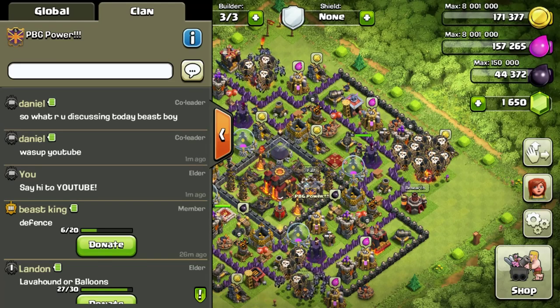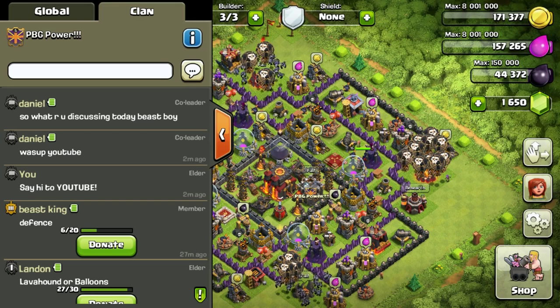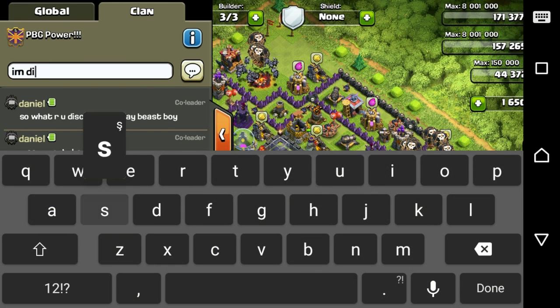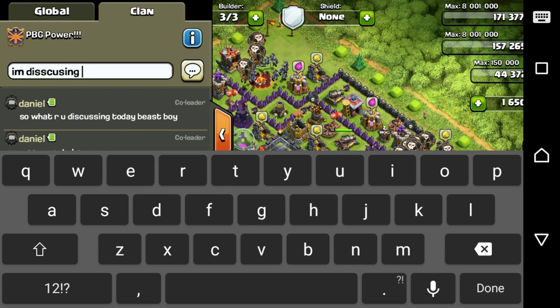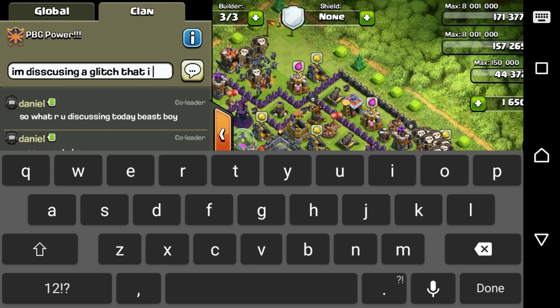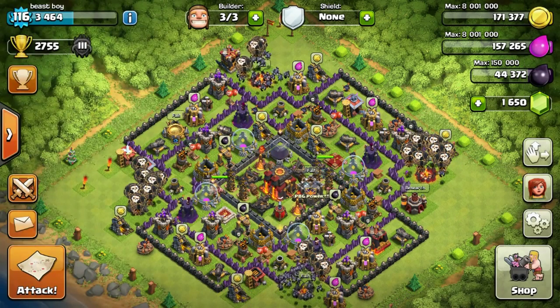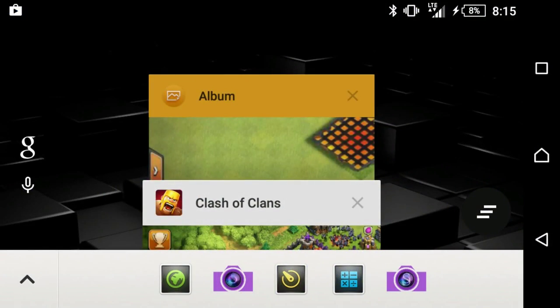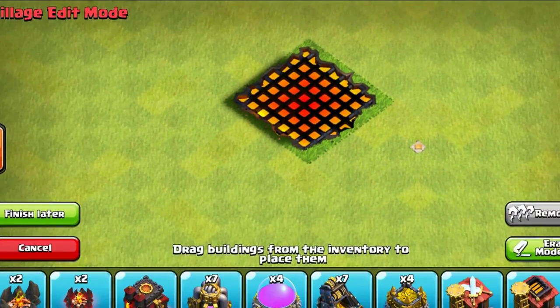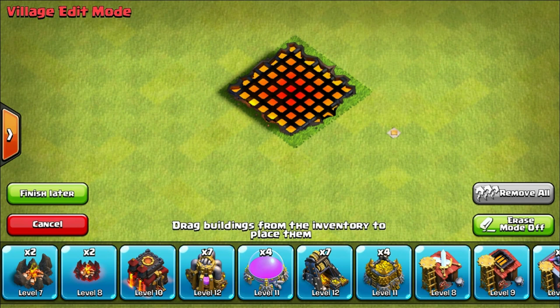All right, so as you can see - Daniel said what's up. What I'm discussing - I found a glitch that I found today, exclamation mark, because that is insane. I'm gonna show you guys the pictures, this is freaking stupid. Okay you guys are like what the frick is that? I don't understand it. This is in the village editor as you can see. This is not fake, this is real.